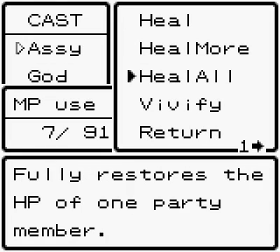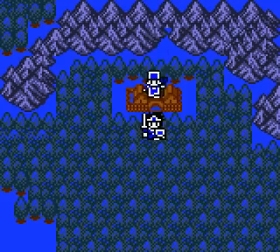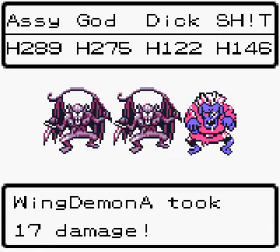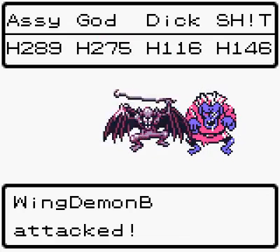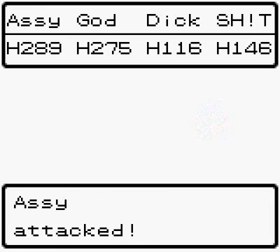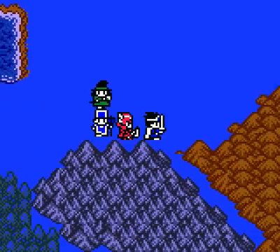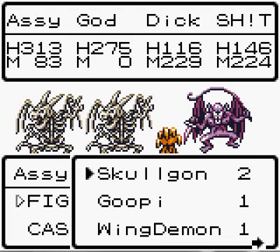Return to Tantagel. Actually, for the place I'm going to, it would actually be easier to do it from Coal. There's a cave south of Coal I want to go to. Alright, we've got two winged demons and a ghoul. Of course, everybody wants to talk to me. Like repel was ever working — like, it was ever working at all. We got Skullgons, a goopy, and a winged demon.